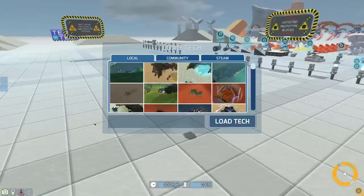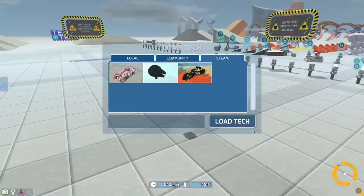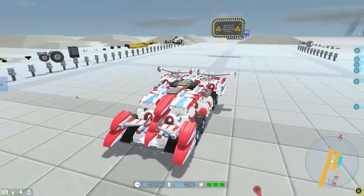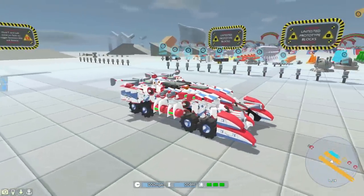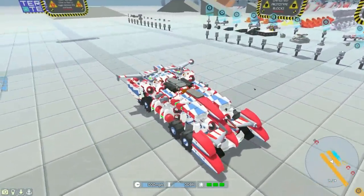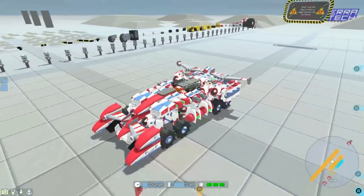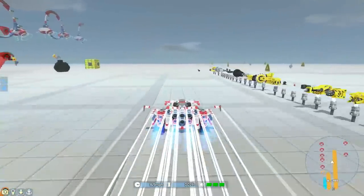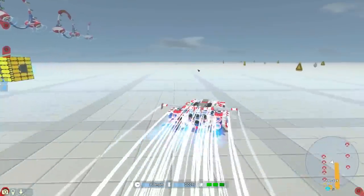A couple of these are from the best of the best and one of them I just found randomly and absolutely love. So here we are with our very first design. As always, the links are in the description along with the name and the username who created these things. Just look at it — it's a racing car. It's incredibly fast and it feels fantastic to drive.